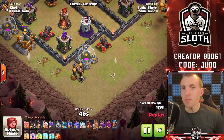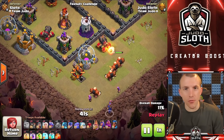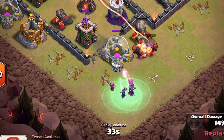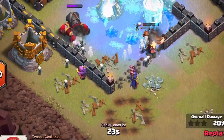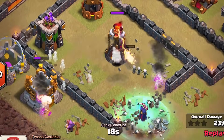Witches can be pretty difficult to use. Whilst you can use one or two to set up a funnel, you'll probably use them in a mass format such as the Witch Slap attack. My tip is to send a couple of Giants in first — this absorbs damage from defenses allowing your Witches to spawn skeletons and protect themselves. You'll probably be attacking bases with single target infernos, but be mindful of splash damage from Wizard Towers and Bomb Towers — you might have to freeze them so they don't wipe out a whole bunch of skeletons.